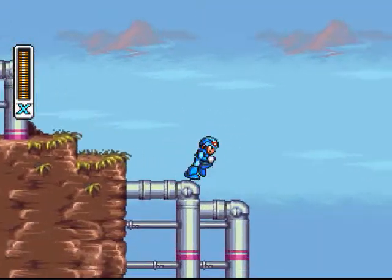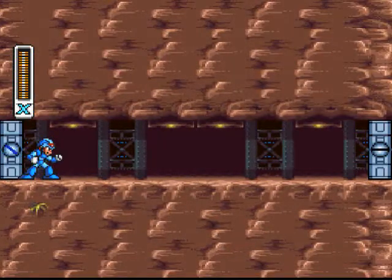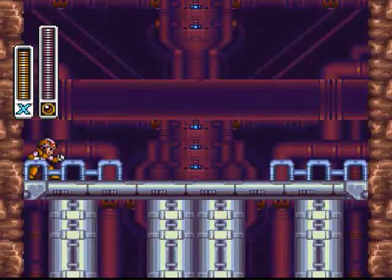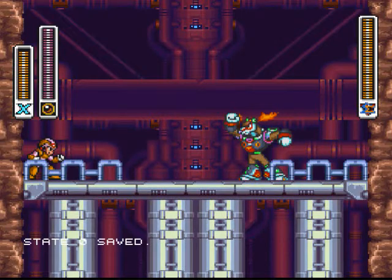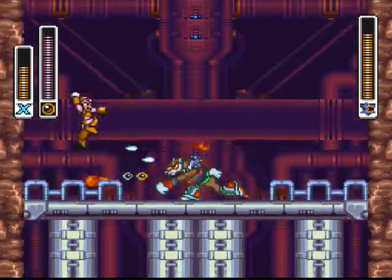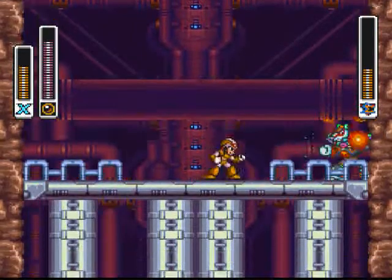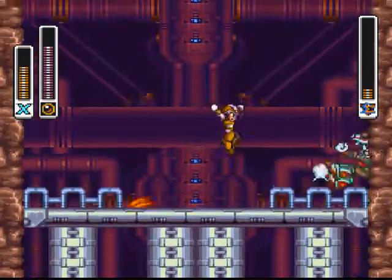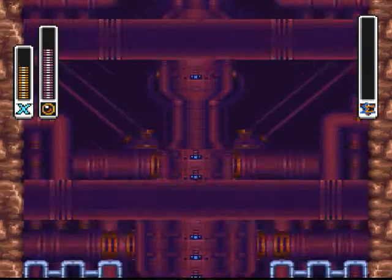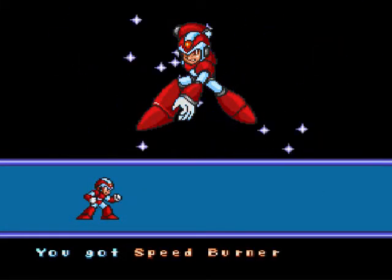Let's keep going. Guess we're not gonna fight the X-Hunter here, unfortunately. I suck. Get over it. Either way, I'm fighting Flamestag with some Bubble Splash to help out. This is easy — as long as he doesn't change his pattern I can beat this bitch. Got him! Speed this up, you little bitch! You got... Speed Burner!